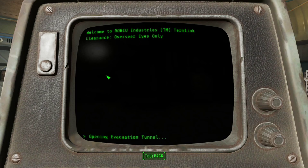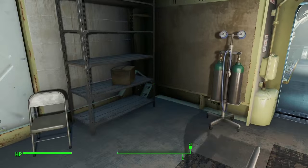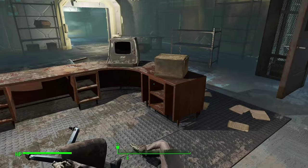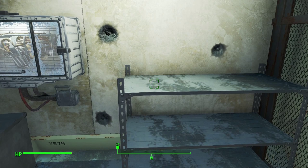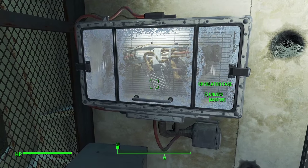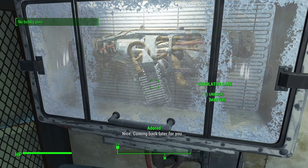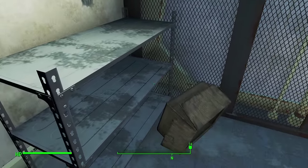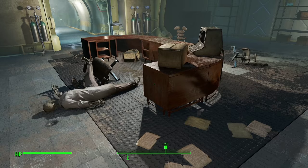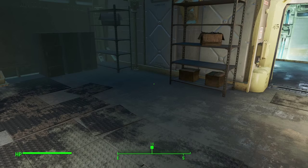I can open the evacuation tunnel from here — it is now open. Let's take a quick look around. There's more rounds and another pistol. What's this? A cryolator case — unlock but master. This is something we can't do right now. No bobby pins.